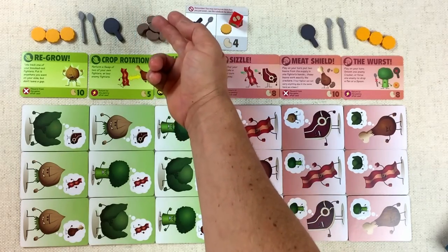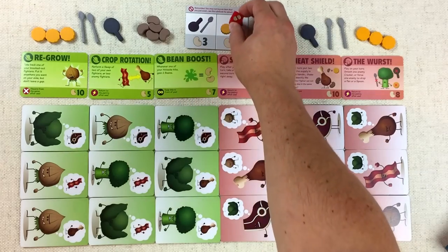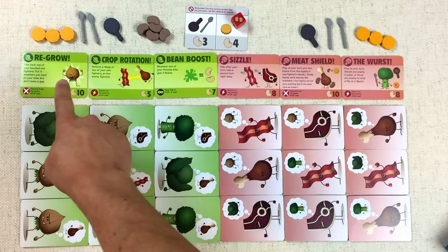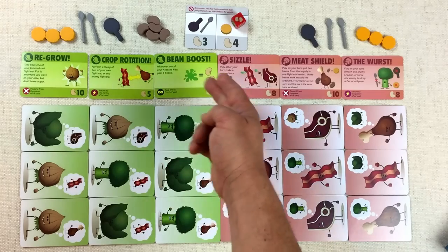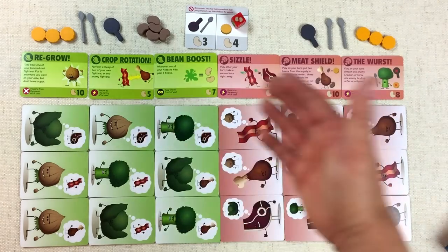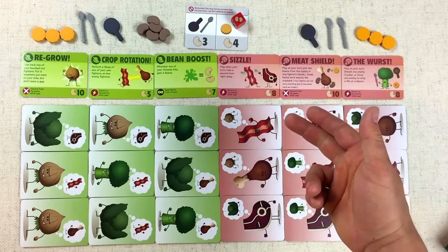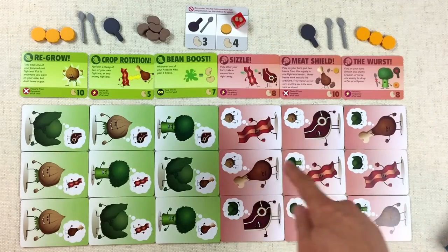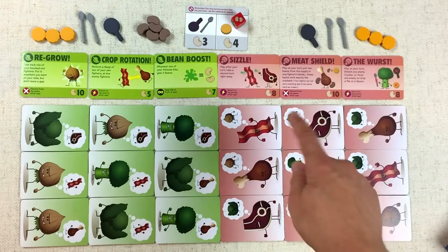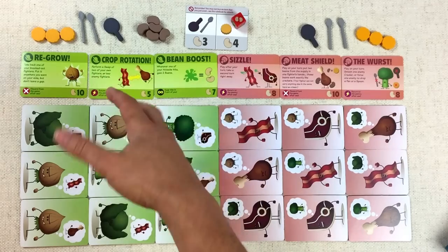We move into the next part of the turn where we could spend these beans. We could spend four of them to roll this extra die on the next turn, but four is quite a few beans. These abilities down here take quite a few beans too, so let's save them. What we're working towards is defeating our opponent — the way you win is by capturing three of one type of your opponent's units. There's bacon, drumsticks, and steaks over here, so all the vegetable player needs to do is destroy three of one type.